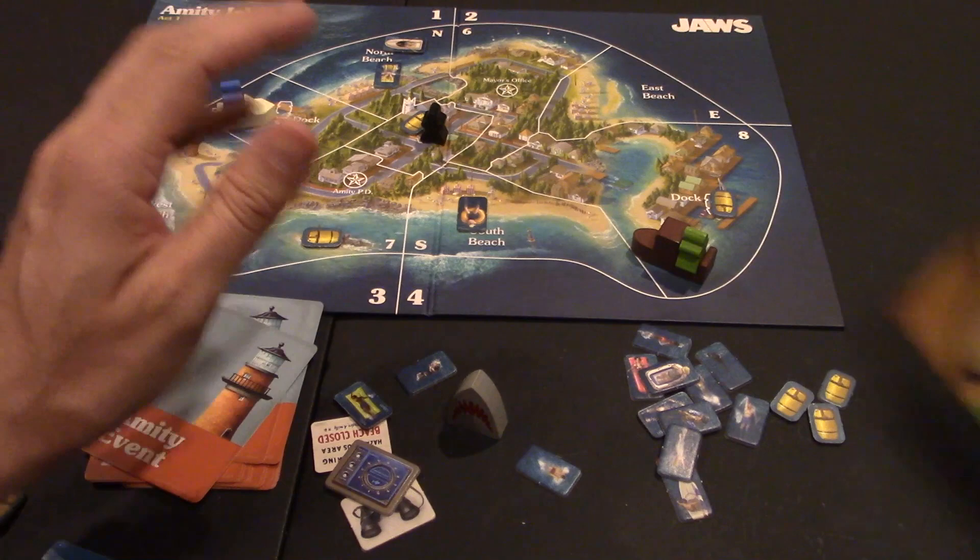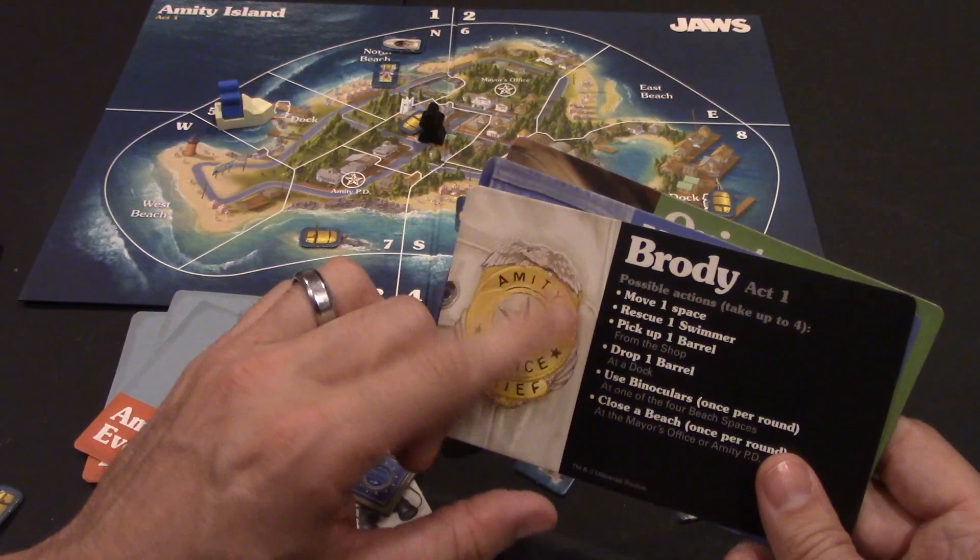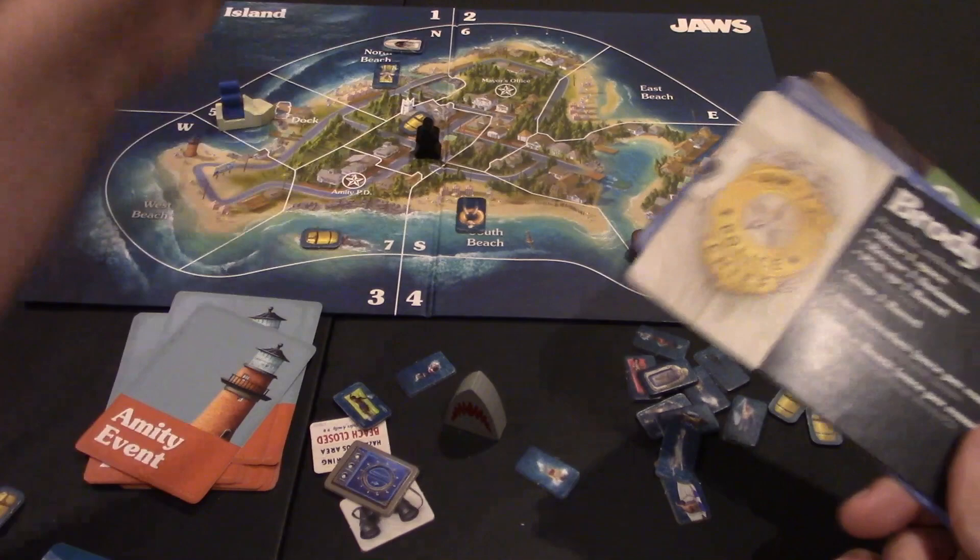Then it's up to the players to resolve their actions in any order they want. Each player gets up to four actions, and their actions are listed on their board — they're not all the same. For instance, Brody can move one space, staying on land and moving around the board.